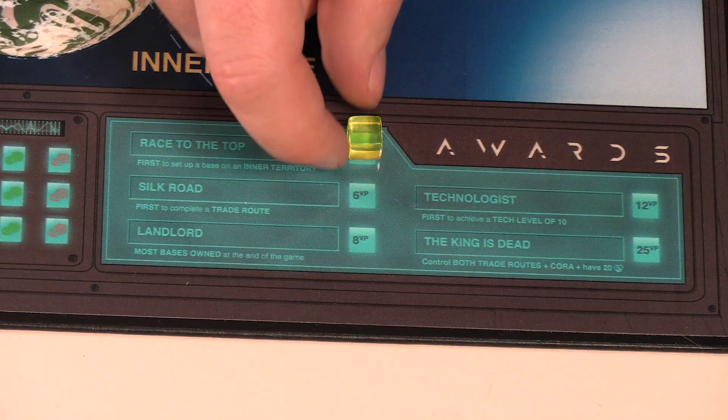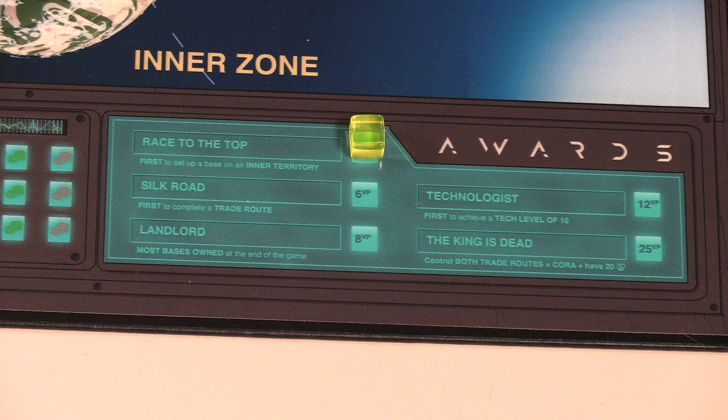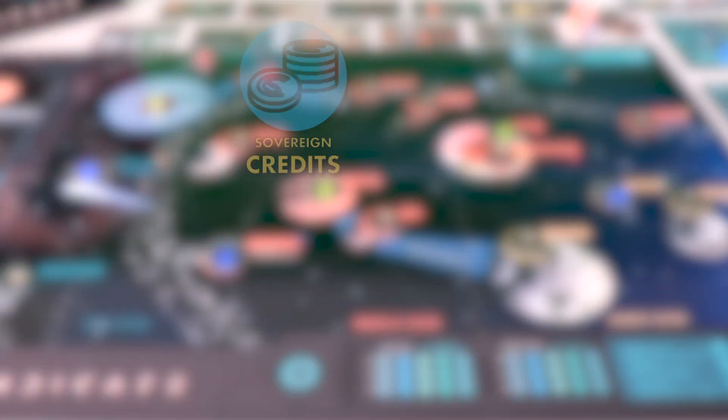If you win an award, place one of your player cubes in that corresponding box. Only one player can claim each award, and if there's a tie, neither player gets to claim it. So what about sovereign credits? There are two main paths to wealth creation in the Arcturian Underbelly.